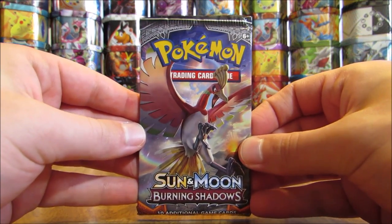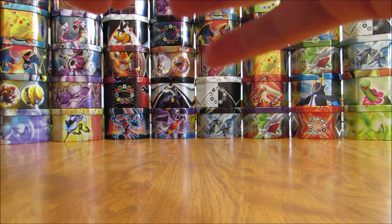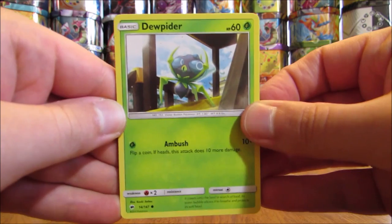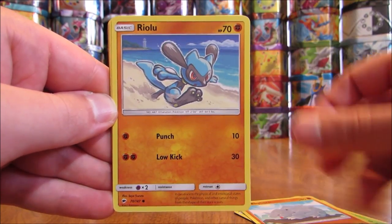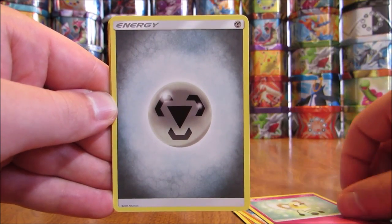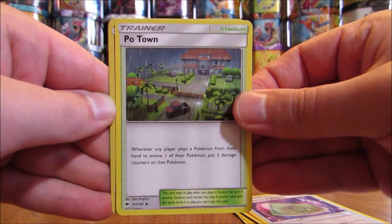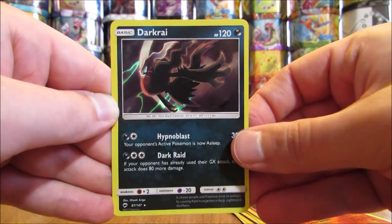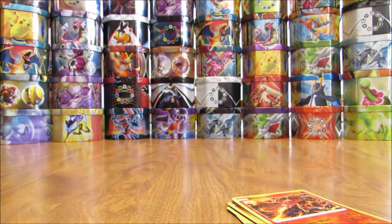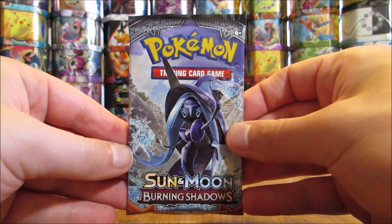Ho-Oh cover artwork pack — still would love to pull that GX Full Art of Ho-Oh. I am a huge fan of all second generation Pokemon; put over a thousand hours into Pokemon Crystal. Pack: Dewpider, Tangela, Rhyhorn, Riolu, Cutiefly, Metal Type Energy, Heatmore, Weakness Policy, Poipole, Reverse Holo of a Heatmore (Uncommon), and the Rare is a Darkrai — a good-looking Holo card, one that reminds me of a Holo from Great Encounters. Have pulled that Darkrai in Reverse Holo form as well in this opening.